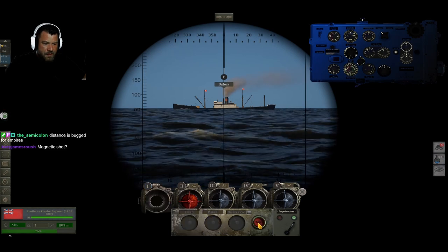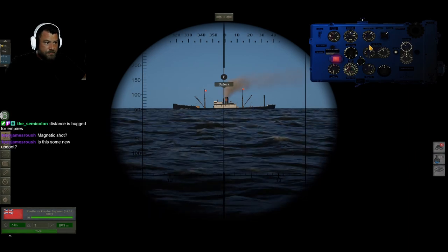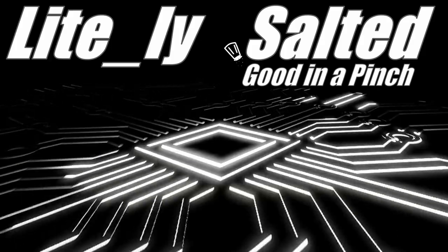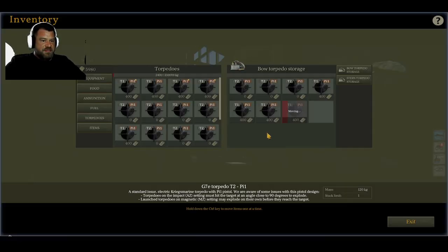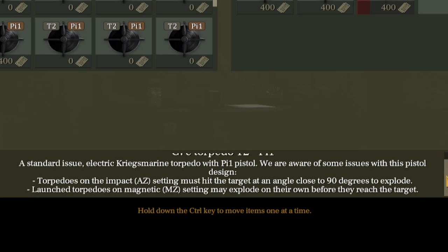Fire. Magnetic shot away. Magnetic shot is away. So, T2s are free now. T1s are not. Well, that's certainly going to make things a little more difficult. Standard issue P1 pistol. Aware of some issues: torpedoes on impact, which is AZ, must hit the target at an angle close to 90 degrees to explode. Launch torpedoes on magnetic MZ may explode on their own before they reach the target.